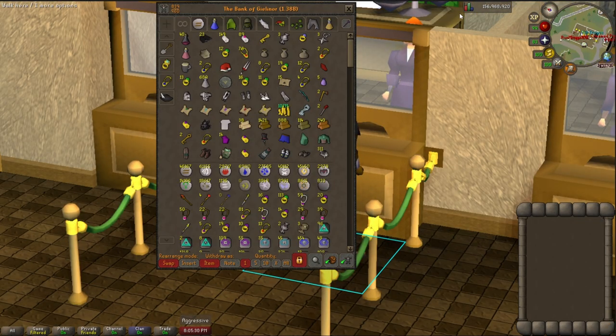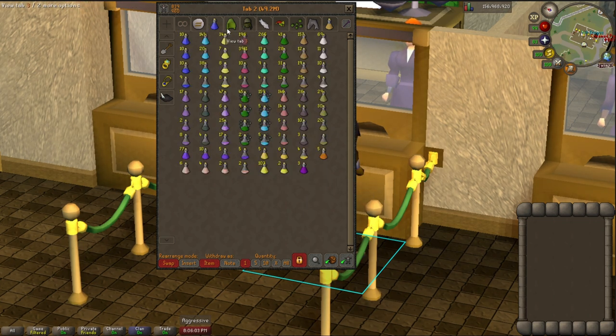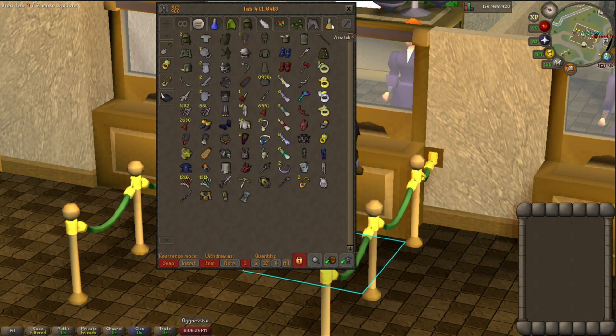My bank's not completely and beautifully organized, but I have my random junk, clue scrolls, and forestry crap up here in the everything tab. Then I've got my runes and teleports here — it's like a 28 mil tab. My potions are about 50 mil, nothing too special here. This is my achievements and random unique stuff tab. It's got my capes, my pets, Tokel, all that random miscellaneous stuff.